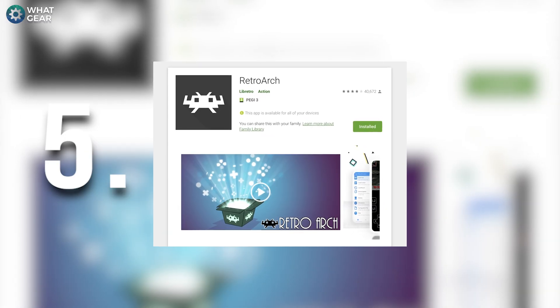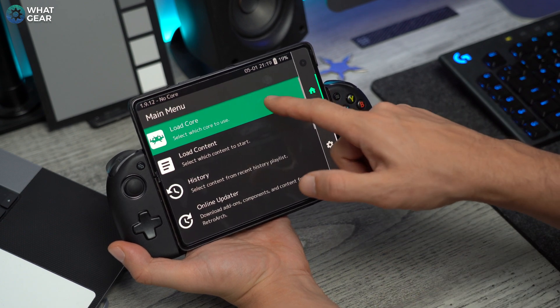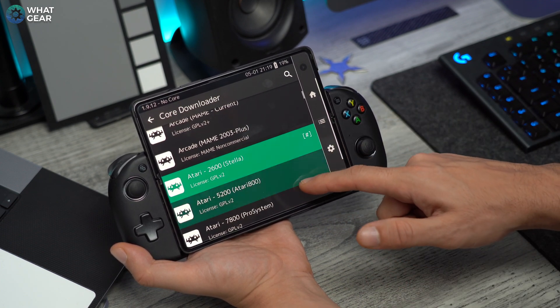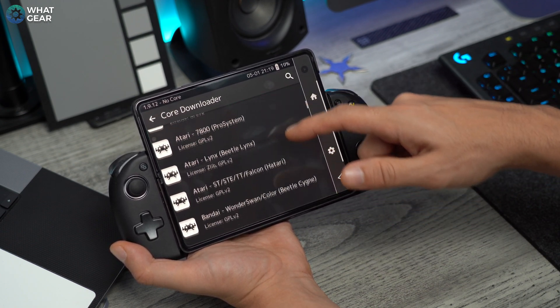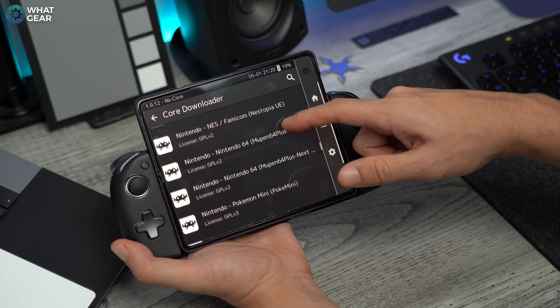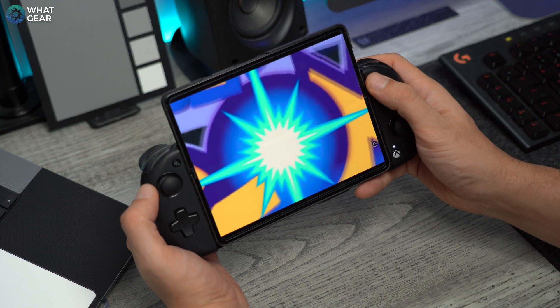Number five is RetroArch, and the reason I've saved this one to last is because it can do the most. Check out this list of emulators — from the home screen you can go to 'Load Core,' then 'Download a Core,' and you'll see all of the emulators this one app has. It goes back to the Amstrad, the Atari, and the Amiga — you can get really retro with this software. The ones I'm testing today are the Game Boy Advance, the Super Nintendo, and the Dreamcast, which is one of my favorites. The Dreamcast had some amazing exclusive titles like Power Stone, Crazy Taxi, and Ready to Rumble Boxing — these games were awesome.